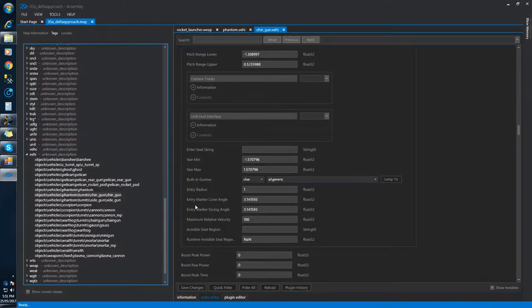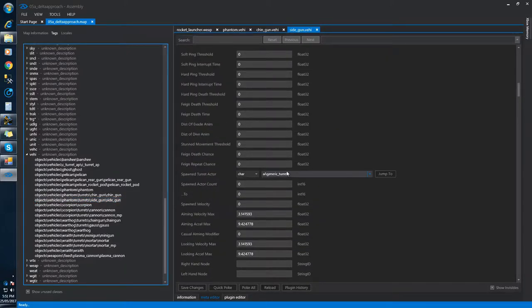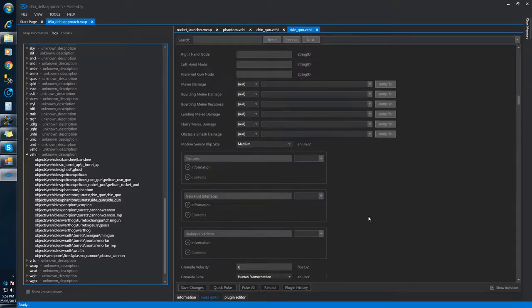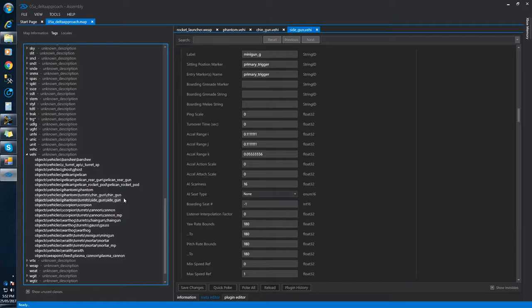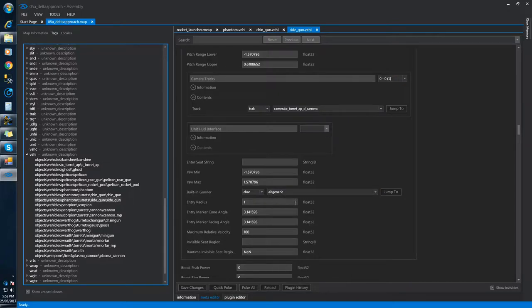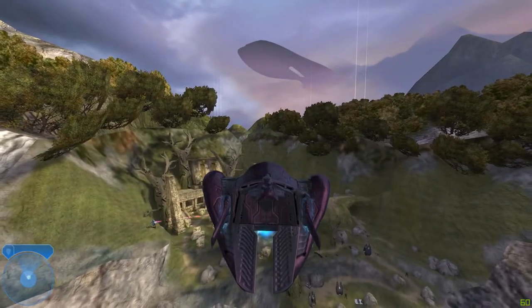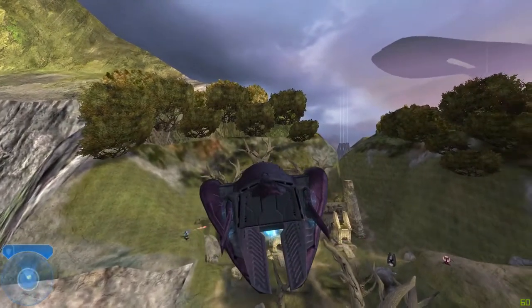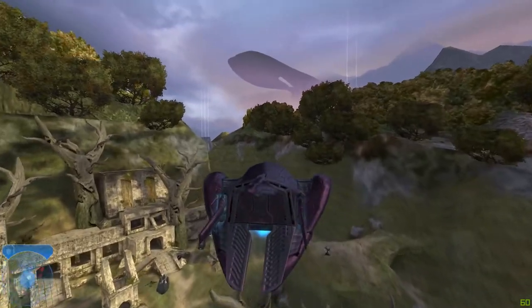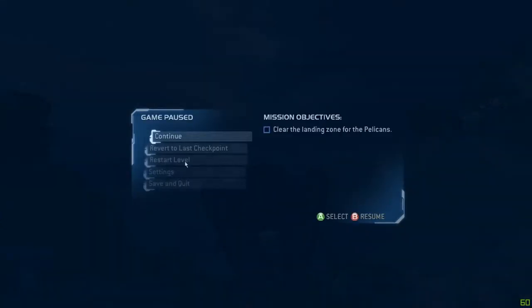Quick poke. And you want to do the exact same thing for the side gun. Bear in mind, it does actually only show one side gun, but this does actually operate both side guns including the chin gun. So quick poke them into the game. I think I do actually need to restart the level for this to work.